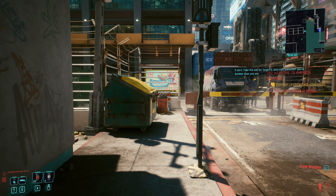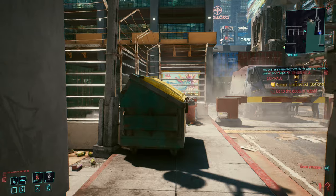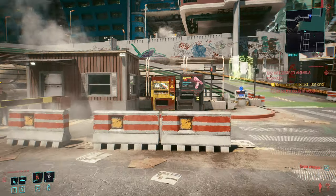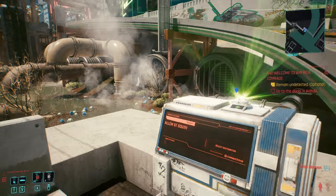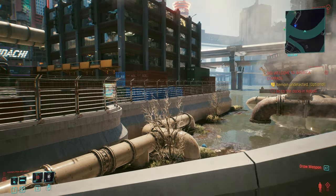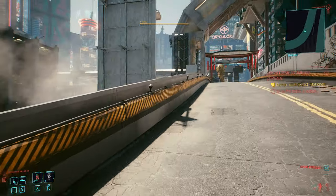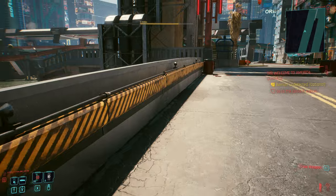It's so cool we get these additional messages. Remain undetected — optional. There's got to be a way in, because we're not just walking past these guys. Maybe these pipes? I don't think I could jump that high. I wonder if you could get from the top of this bridge. This is where something like a double jump would come in really handy — it's just very expensive.